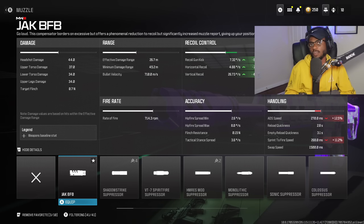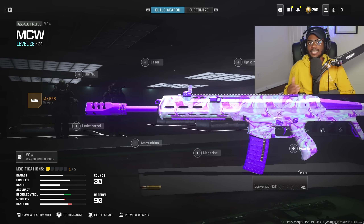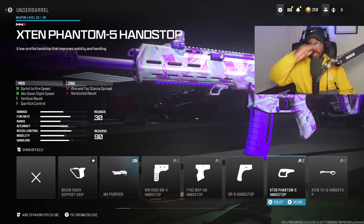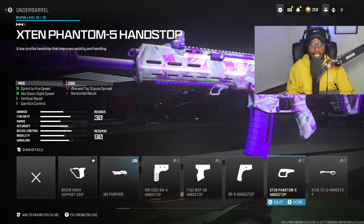But this is a very big but — if you are getting into gunfights and moving, it's not going to be that big of a deal, especially coupling with a couple of other attachments and perks we're going to be running. For the underbarrel, we are rocking the X10 Phantom 5 handstop to smooth out the recoil pattern, giving us increased sprint to fire speed, aimed on sight, and taking advantage of vertical recoil and gun kick control.